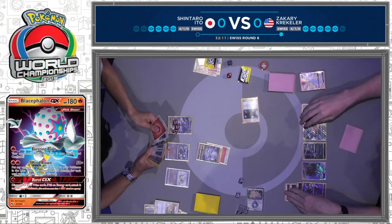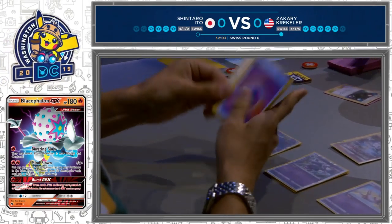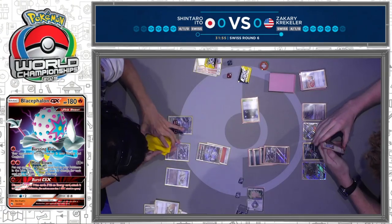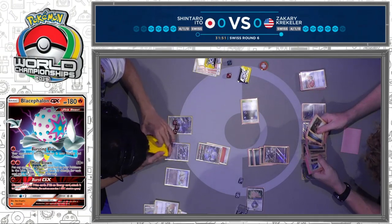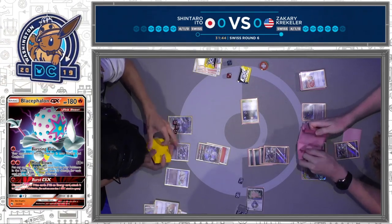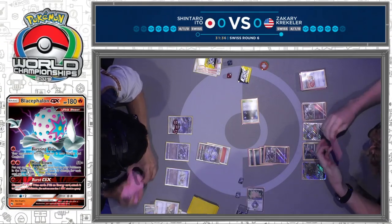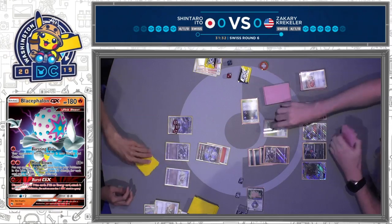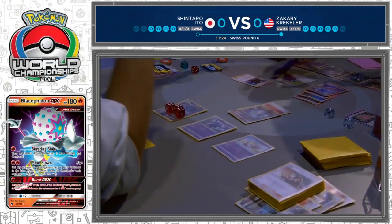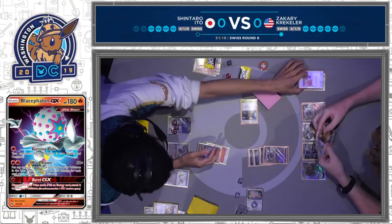Now he is that much closer to taking the game. Leaving that Blicephalon GX in the active position. Here comes the Naganadel, and Zachary has to act. No access to Weavile. He does have access to a Reset Stamp, putting Shintaro to four cards. What is it with having Zachary on camera and having his Sneasels or Weaviles prized? We were talking about how maybe he had gotten over the consistency issues, maybe the deck was working out, and then just that Weavile in the prize cards — and that Sneasel sitting there doing nothing — is so brutal. If he had that Weavile in the deck, this would be a very different game. It just shows you how important the prize cards are at this level of competition.